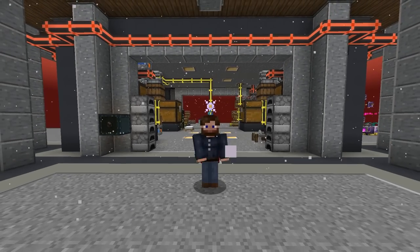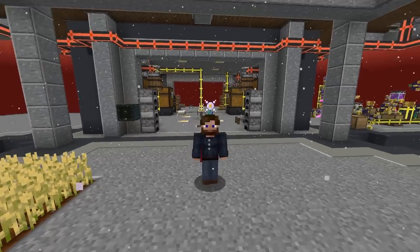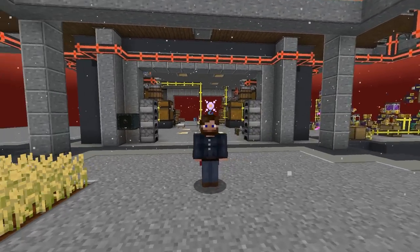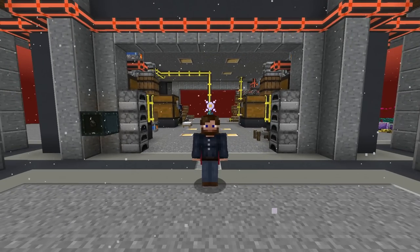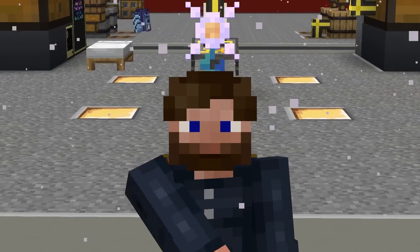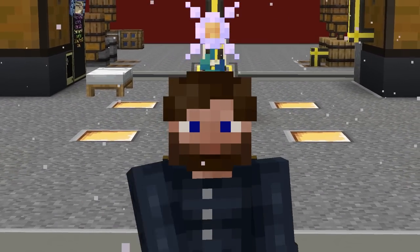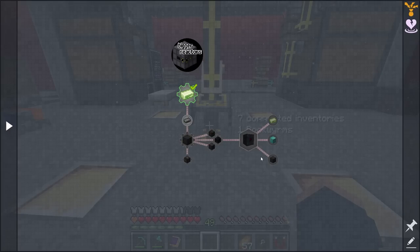So when it comes to power, we have many options in this pack, and I've only really used one of those options, which was the Mekanism wind power. Of course, we have Mekanism overall as an amazing mod that can produce tons of power. But there's also one of my favorite power mods in this pack — not power — I'm talking Bigger Reactors. And there's even an entire quest line built around it. The awesome part about this is we have all the resources to set this up, get it automated, and producing tons of power.